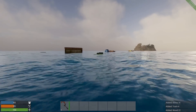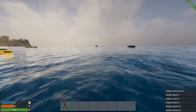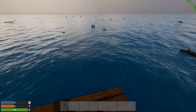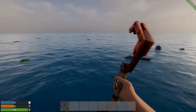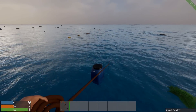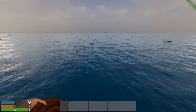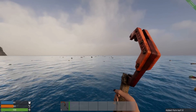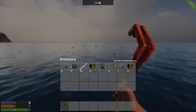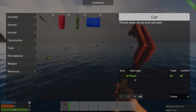We got trash from that barrel — literally something we just have to throw off the raft, I guess. I know we need plastics and other things. These tools can degrade, so that's not good. I didn't see any food pop in, so I'm not sure if there are crates with food or not. Let's check the crafting menu — tab and craft. We got a cup, and I'm pretty sure we're going to need that.